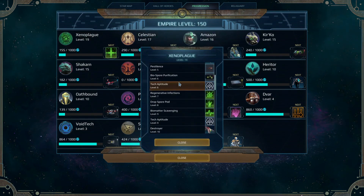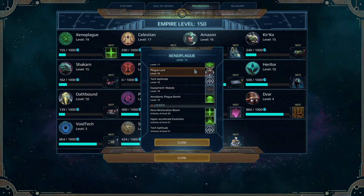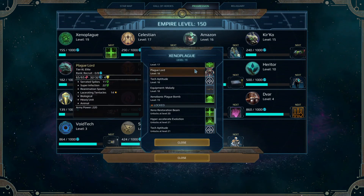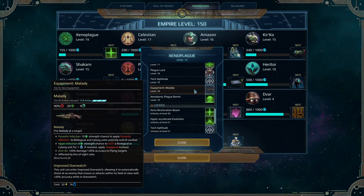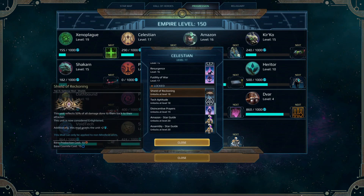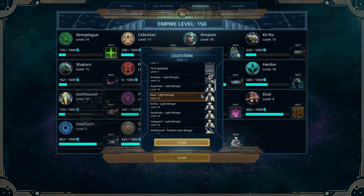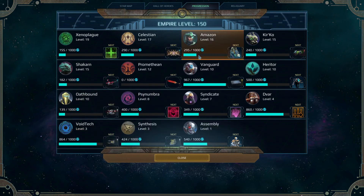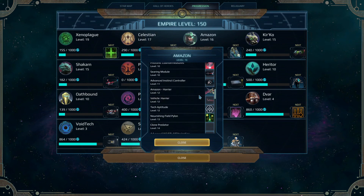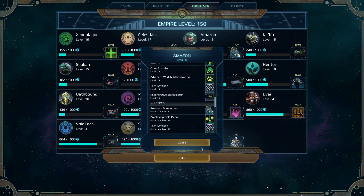We got a little bit of experience for all the rest, but nothing significant. With xenoplague, we're now able to take plaguelords as a basic unit if we want — and I think this allows you to build them too, so I'd have to play around with that in a xenoplague build. Actually, you can't take xenoplague and a plaguelord, so that's that. But it also gives us access to malady and a few other cool weapons. With the celestians, we're just shy of getting the star guides, but we have a lot of other good stuff out of the celestian tree now — we could take light bringers so maybe I don't need to spam purifiers quite as often. Over here with the Amazon, we also got the burgenitor bioregulator, which I think is going to be a game changer for a lot of factions.